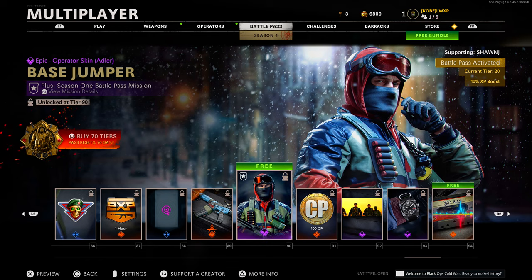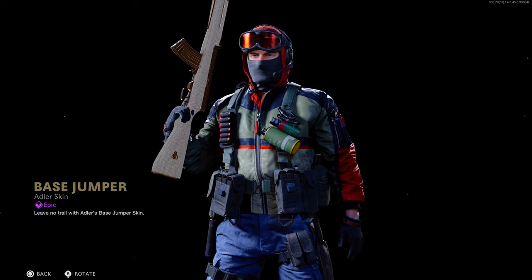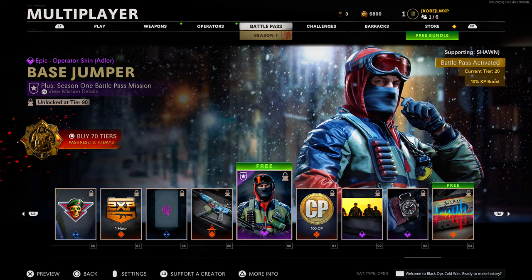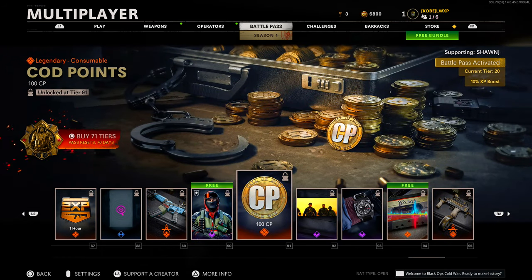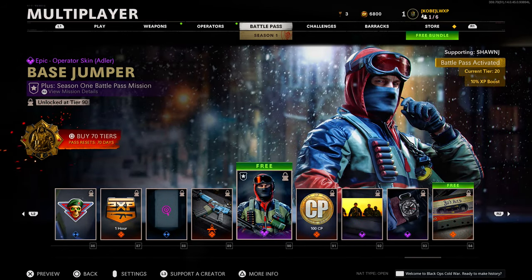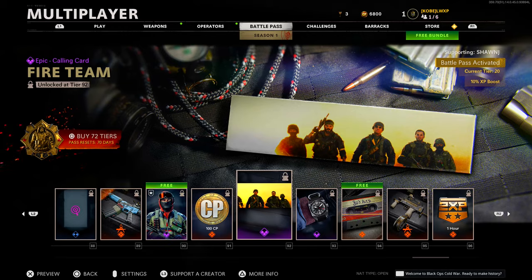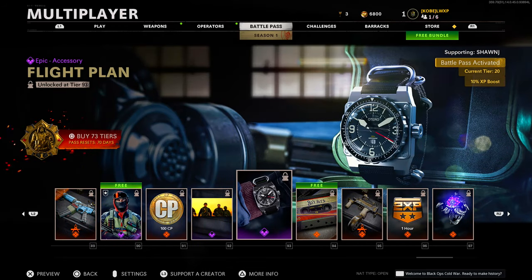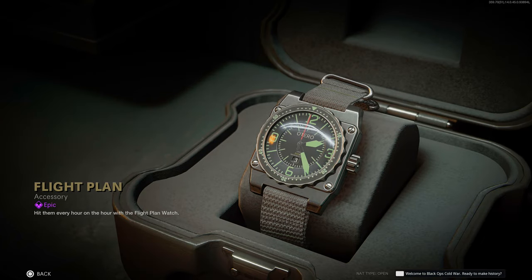Tier 90 we have an operator skin for Adler — 'Base Jumper.' I didn't even recognize that was Adler. Some wintry vibes, makes sense with the winter season. Legendary consumable COD points at tier 91. This Adler skin is free by the way. Tier 92 'Fire Team' calling card — if you played the campaign you'd know this was from the good ending, and they made a calling card out of it. Tier 93 'Flight Plan' watch — pretty clean, nothing too crazy.